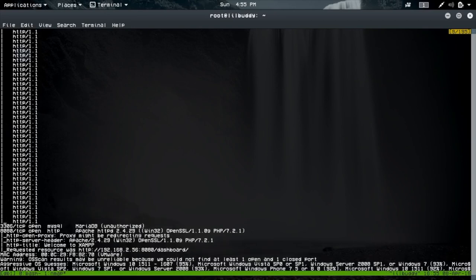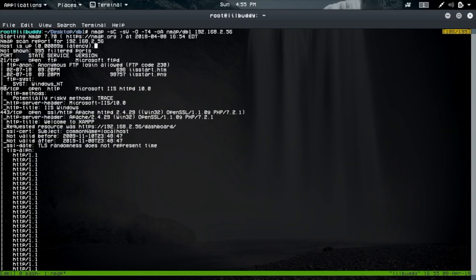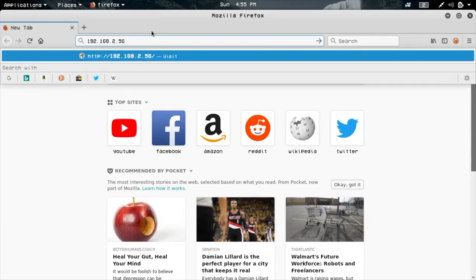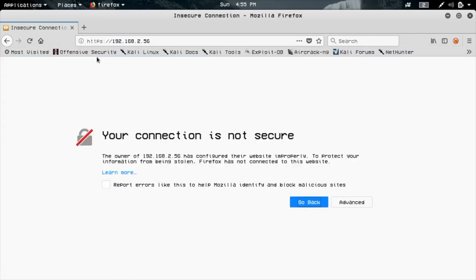Our nmap scan is finished. We got port 3306 — looks like a MySQL/MariaDB database. Port 8080 with an HTTP server, port 443, port 80, and port 21 is open. It looks like anonymous FTP login is allowed, and it looks like this is the root directory for an IIS server — that could be one potential place to look.